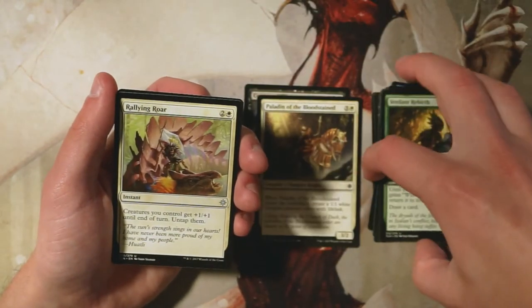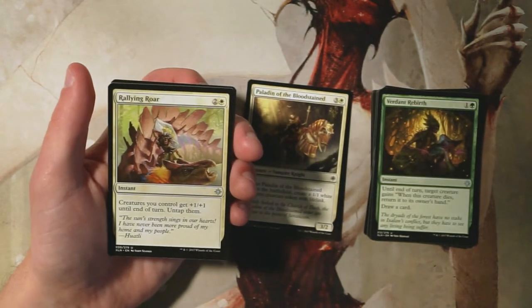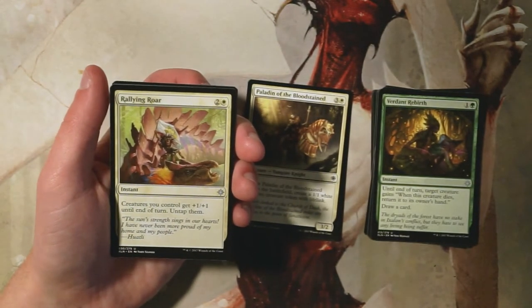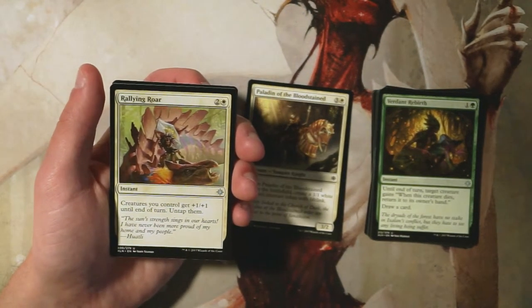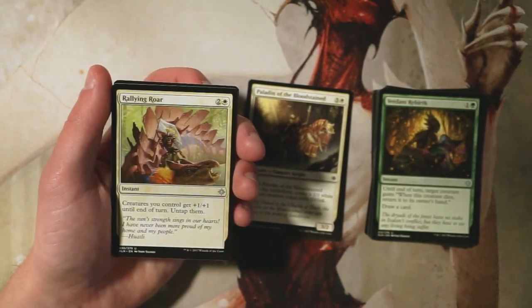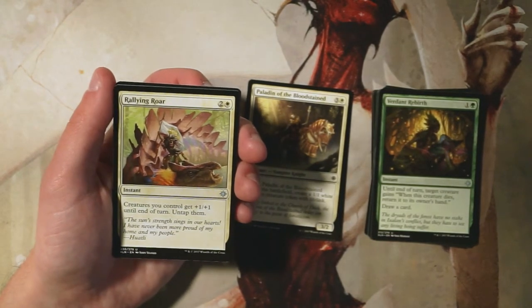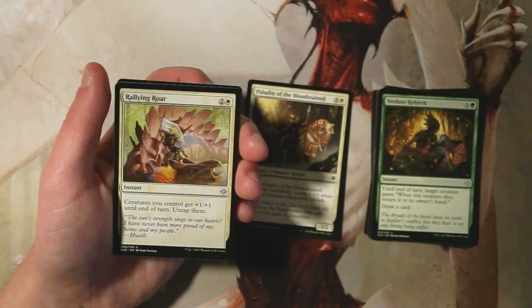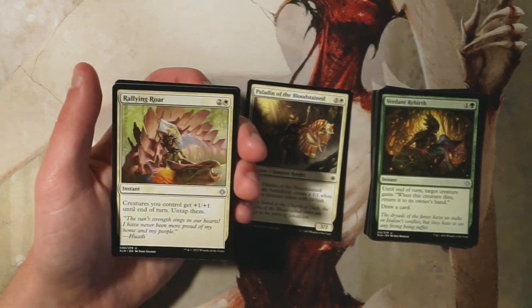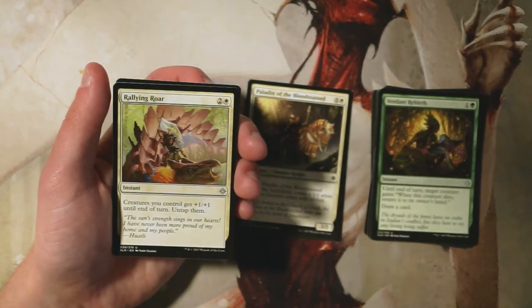Rallying Roar is an instant for two and a white — creatures you control get +1/+1 until end of turn and you also untap them. I've been surprisingly positive on cards like this. If you watched our Magic Wars video with Tyler from Burst of Knowledge, you'd know I won that game almost solely on a card very similar to this — swinging in for damage, baiting my opponent into attacking, then playing this to untap and buff my creatures for amazing blocks. These cards can be great, but they're a corner case. In a black-white vampires token strategy, this is excellent, but I'd rather have that strategy fleshed out first.